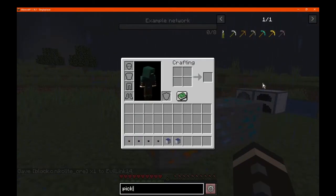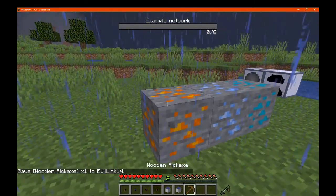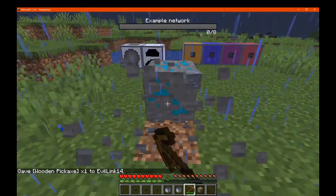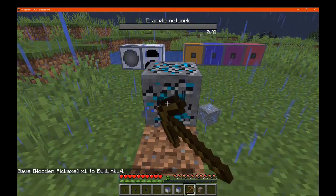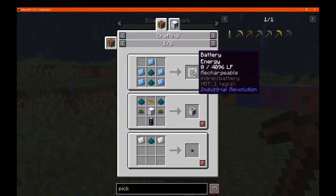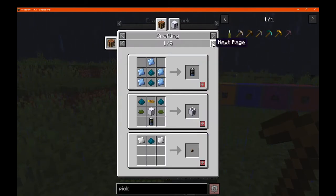I'm pretty sure you need a wooden pickaxe for all of these. And obviously the tin and the copper will be useful for ingots, but the nikolite gives you a dust, which then you can use for different things like a battery, certain other machines and cables.